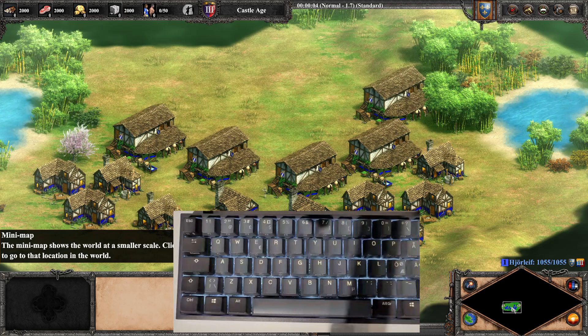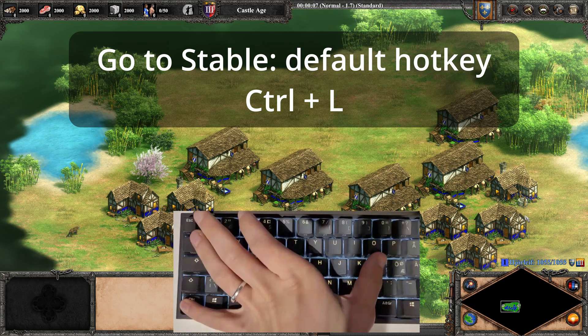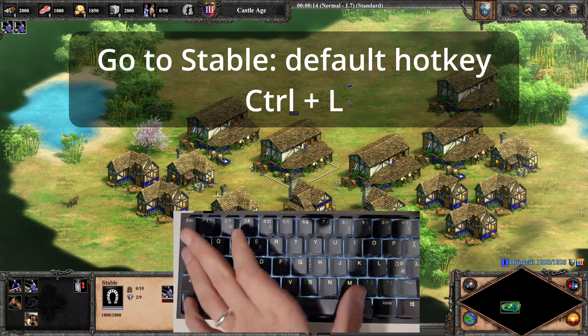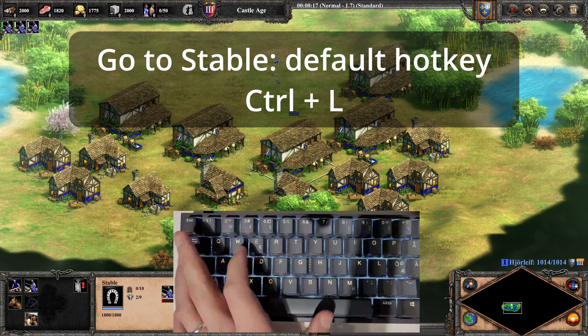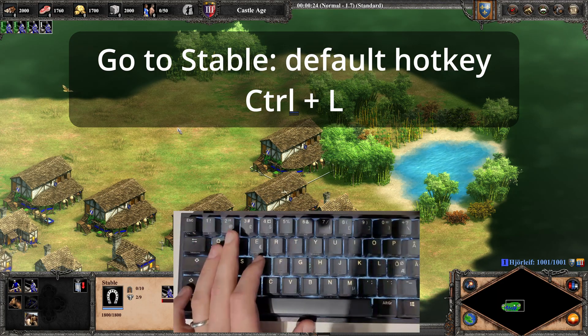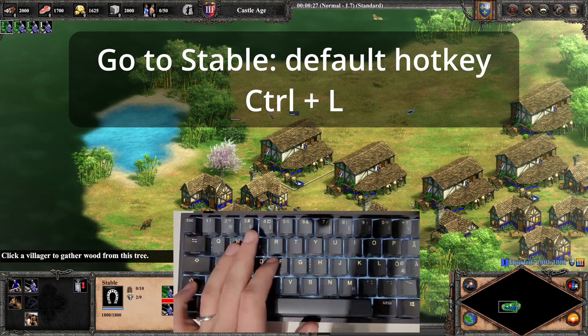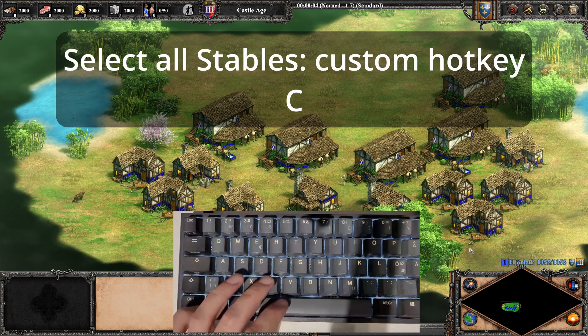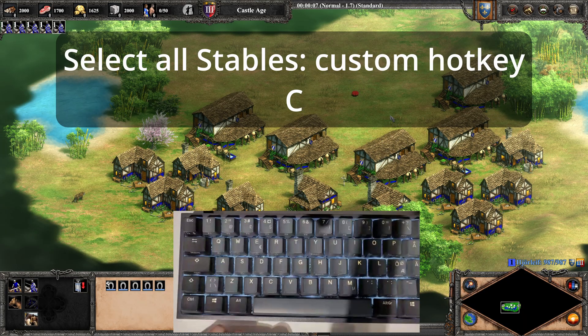The other hotkeys I would change are the ones for selecting buildings. With the default ones, you have to hold Control and then press some key — for instance, Control plus L for going to stable. A single key is easier to use than a key combination, so it's not a bad idea to change the most common ones to single key hotkeys. I prefer select all hotkeys when it comes to buildings, so I have put most production buildings to select all on single keys.